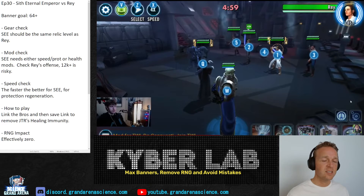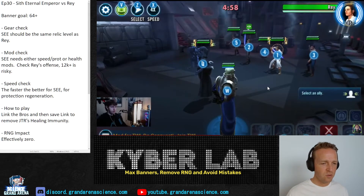You start out by linking not only the two fastest characters to get your ultimate faster, but also the Bros — because they're the ones that do damage, and when you link somebody they cannot crit. This slows down the incoming damage, making it easier to regenerate protection.